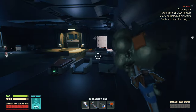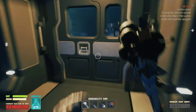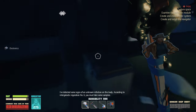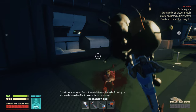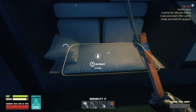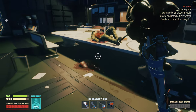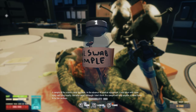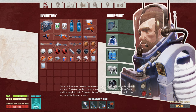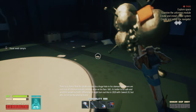All those doors don't work. I've detected some signs of an unknown infection on this body. According to intergalactic regulation number six, you must take some samples. I actually can extract this. I destroyed a bat. Take samples - examine. There is a chance that the death is due to a huge hole in his stomach and there are no traces of infection besides common acne on his face. Still, it's better to be safe and send the sample to Earth, otherwise it might turn out like in 2020 with Cowvid-19.